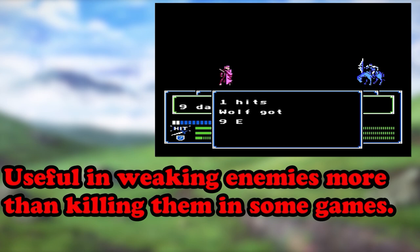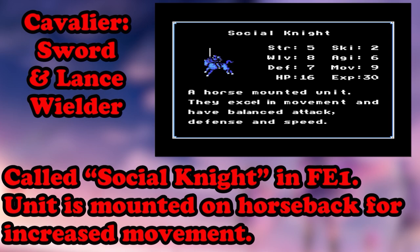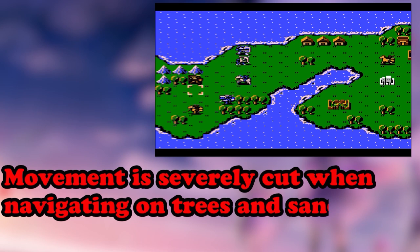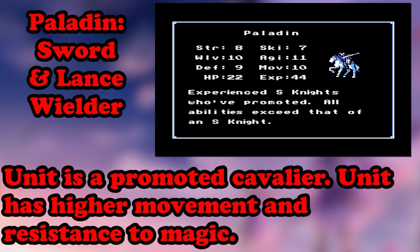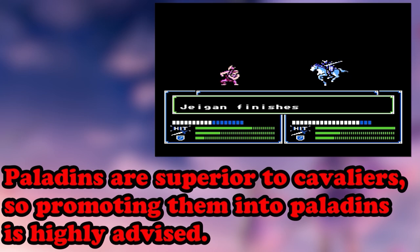Bow Knights will more than likely not kill an enemy on the first turn, but they can sneak in a pot shot or two to weaken the enemy for another unit to kill. Our next class is Social Knight — only in the first game, nowadays called Cavaliers. This is a mounted unit on horseback that can travel a great distance and wield swords and lances. They have decent offense and defense but lack in magical defense. They're good at leading the charge, but have a harder time navigating forests and deserts, and can't cross mountains at all. Now we have Paladins — promoted Cavaliers with the same characteristics.